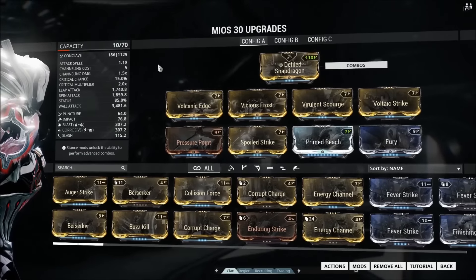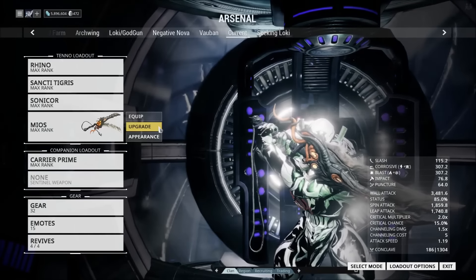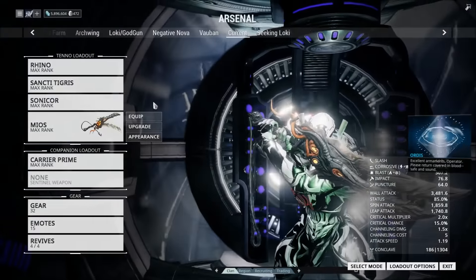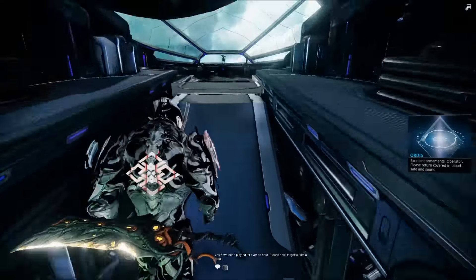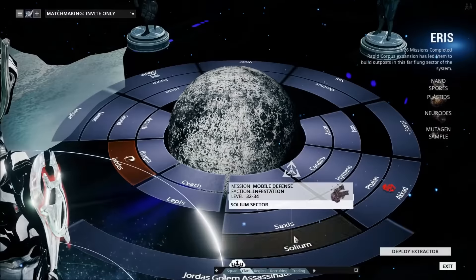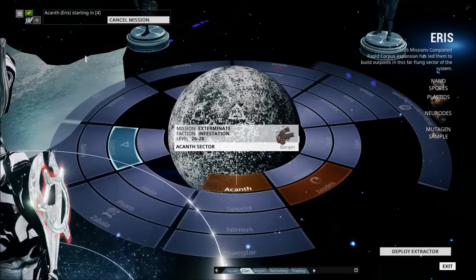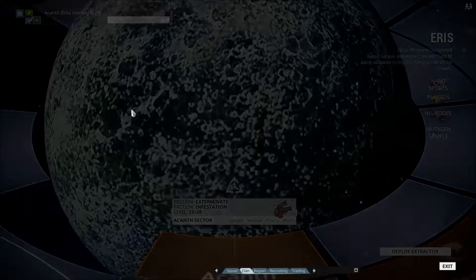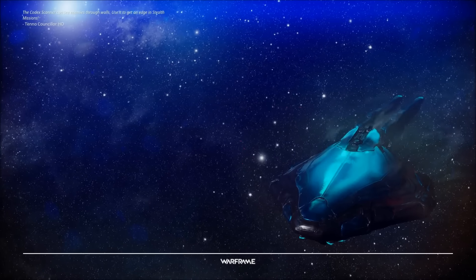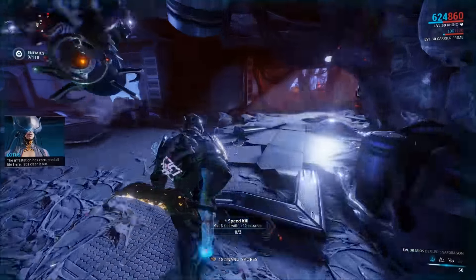Corrosive and blast are both good against infested — sorry about that. So many people called me out last time I said corrosive blast was good against Corpus, because of course it isn't, but against regular infested it's incredibly good. Let's go try this thing out. It's a sword and a whip, and I believe different parts of the combos hit with different parts of the weapon and possibly deal slightly different damage types, but I can't actually confirm that through testing — and I've been testing it since I got it. There was a three-day research time.